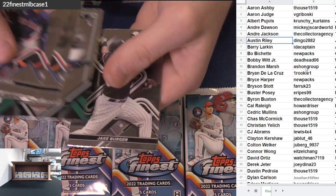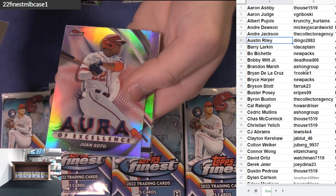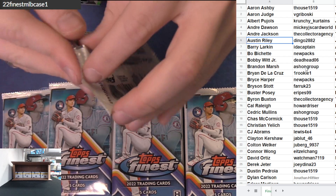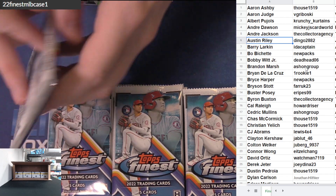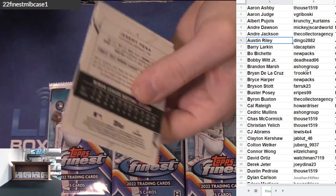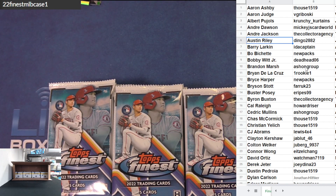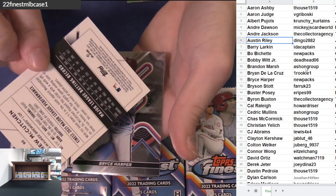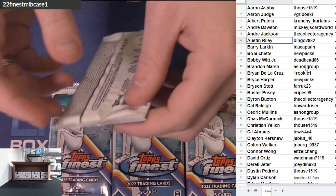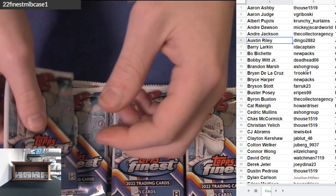Kevin Smith refractor, beer rook. Kwan rook, J-Rod inserts, Burger, Baez burger beer combo, Chism, Soto, Martes, Scherzer, Machado. Devors, Ramos refractor, Bobby Witt Junior rookie. Jake Myers got the refractor rookie ink, Payne rook. My child Mookie, Andrew McCutcheon green speckle mini diamond, 125. Ronzi, refractor.